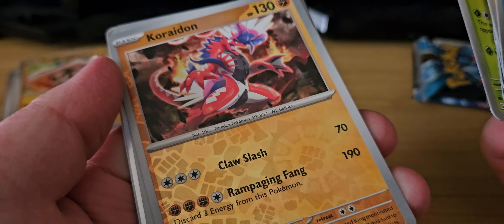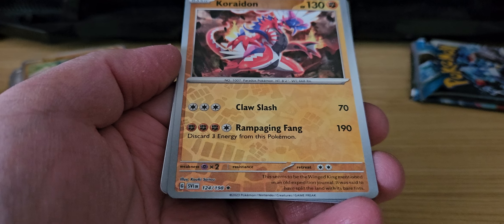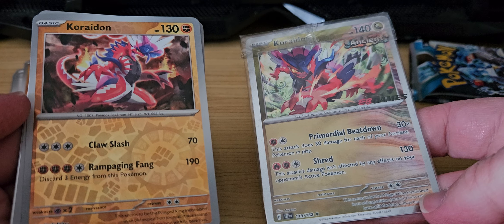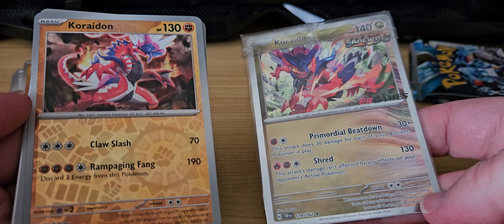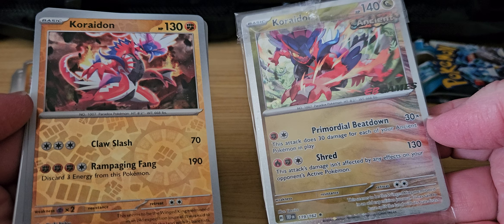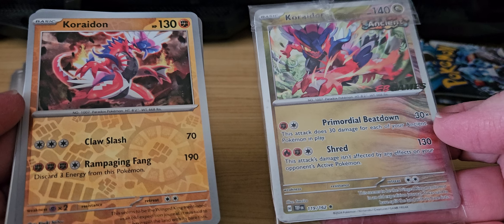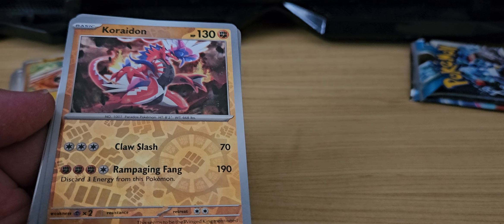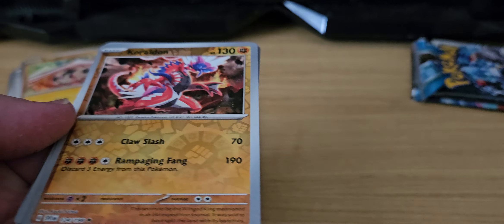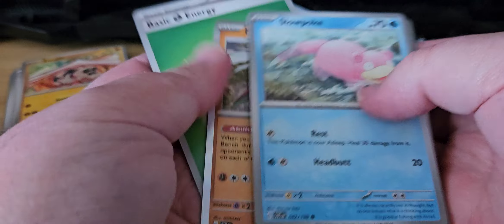Yay for the evolution line! Heracross. Let me just get the promo card out for this one — the HP is different. I still like this attack because if you have four ancient Pokémon in play, that's 120 straight up — no ifs, ands, or buts, that Pokémon is knocked out. It's literally knocked out, and it's a reverse holo. We also have Nene, Pollucha, and basic Grass energy.